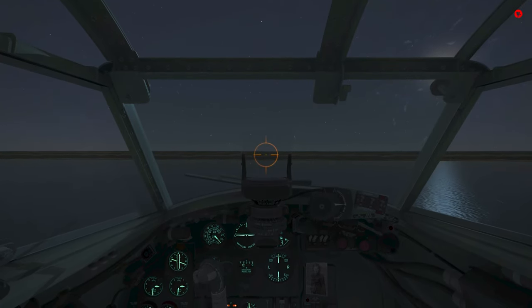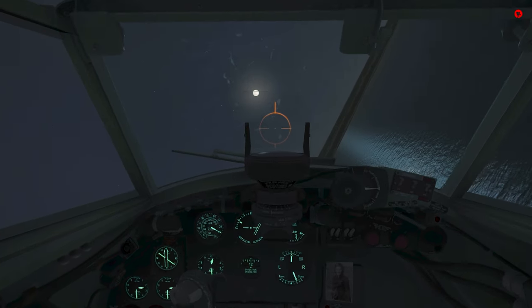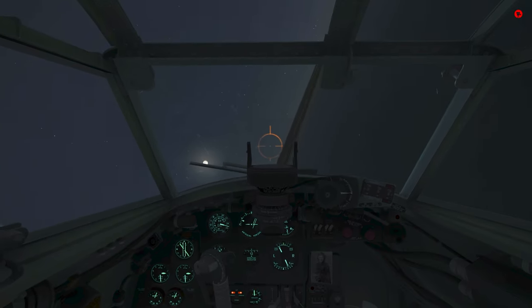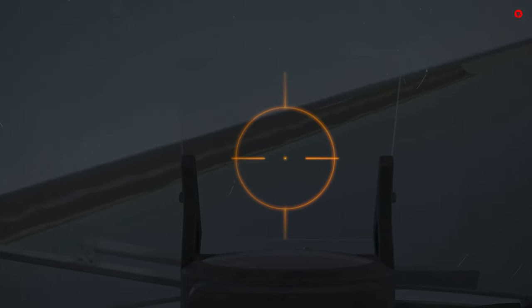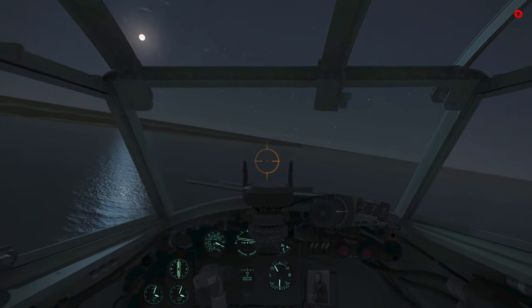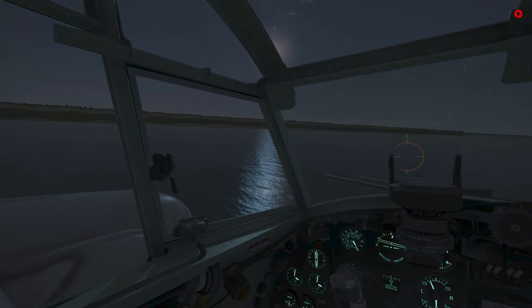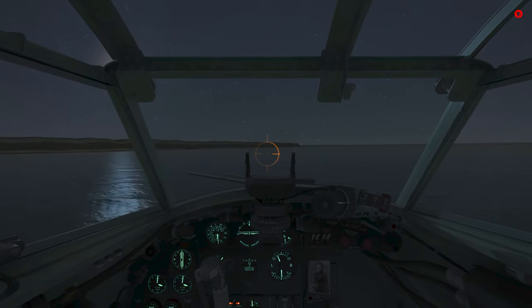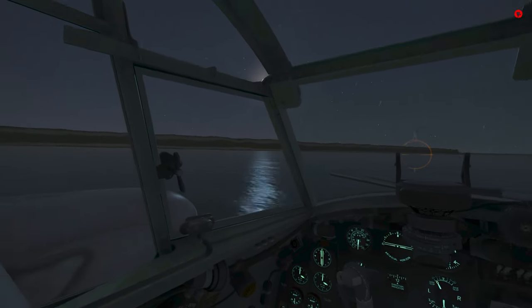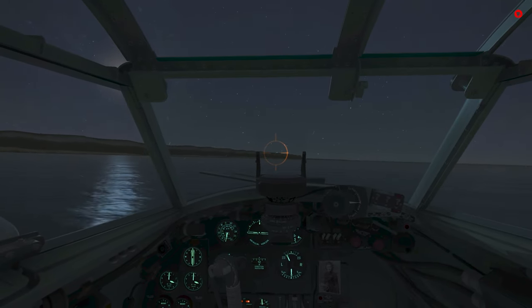I see the cliffs. Bank right, we follow them south. Stay low to avoid radar. We need to make sure that we stay pretty low. We flew all the way across the channel at about 100 feet, and I want to stay below the cliffs here so that the radar doesn't pick me up. I'm a little high actually. I want to stay fast and low so the radar doesn't pick me up, and so that the anti-aircraft guns and the spotlights can't see me. The only way you survive a direct attack with all the flak guns that are going to be there is by staying low and out of sight.